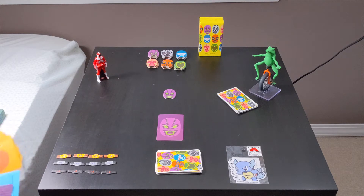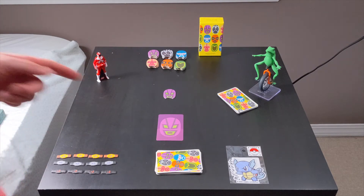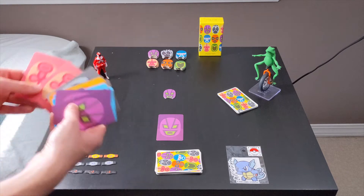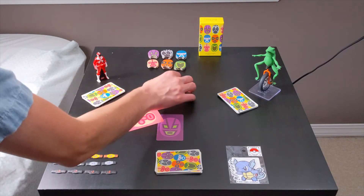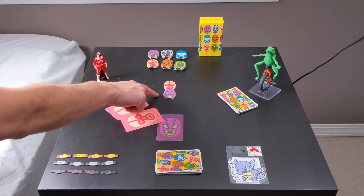How you prove that a certain wrestler is stronger is you play one more than the card that was played. So for this example, purple has one card played. Let's say Power Ranger plays two pink — they'll take the pink marker and put it above, because this is saying that pink is stronger than purple.